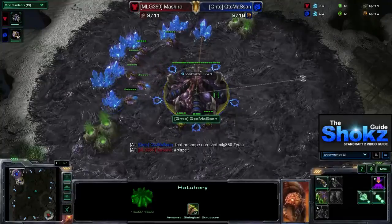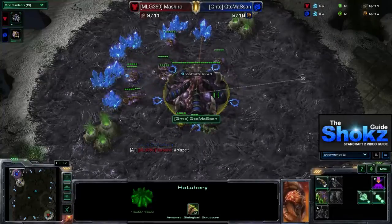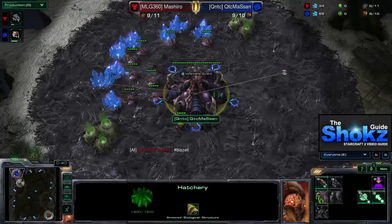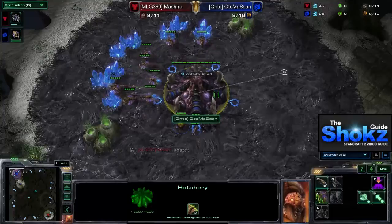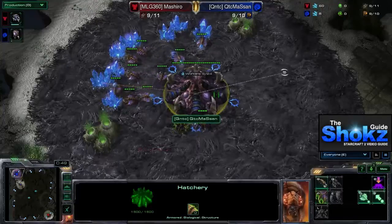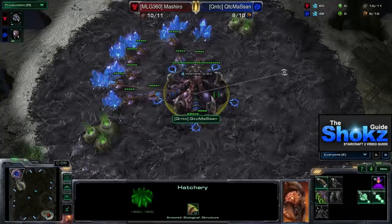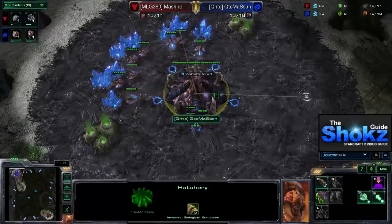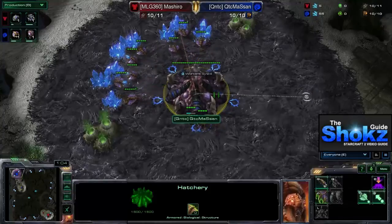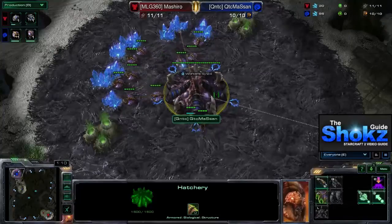One of the key differences in Heart of the Swarm is that with the addition of new Terran units, Zerg players aren't really able to do that turtling to hive that was so popular in Wings of Liberty. They're not able to take third bases as early due to the new reaper, widow mine, and hellion, and so they're being forced to do a little bit more teching off of two base.